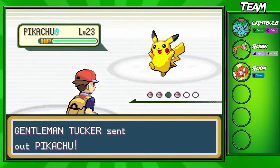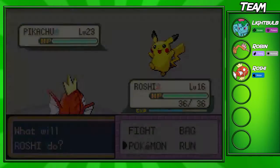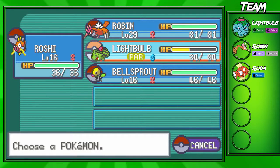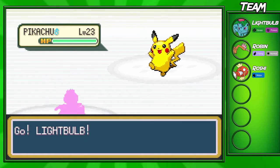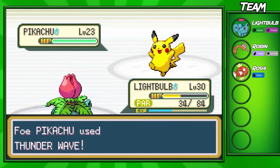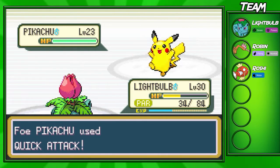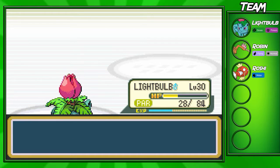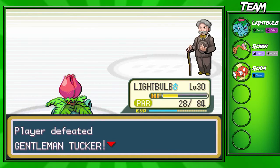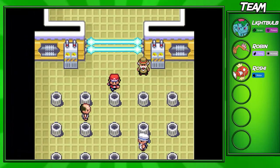This next trainer is a Gentleman with only a level 23 Pikachu — probably the hardest trainer in the whole gym. I'm switching in Lightbulb again. Pikachu is pretty frail so we take it out in one shot, which is nice. Roshi didn't even go up a level — that's how hard it is to level up Magikarp.